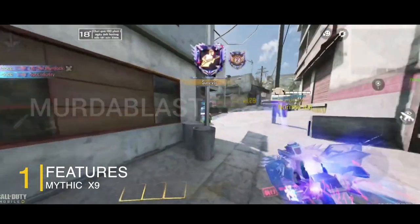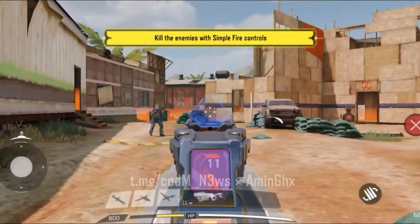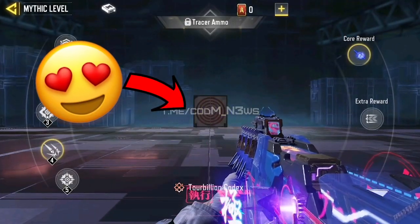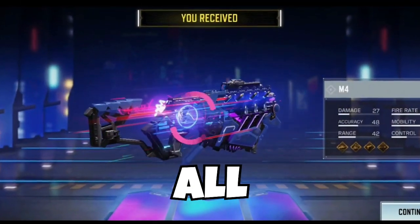As far as the features go, this gun has the same ammo counter like the M13. It also has a similar iron sight, and it is the first Mythic to have an ammo tracer. Now all these might sound like you're having an advantage, but really it's all cosmetics.